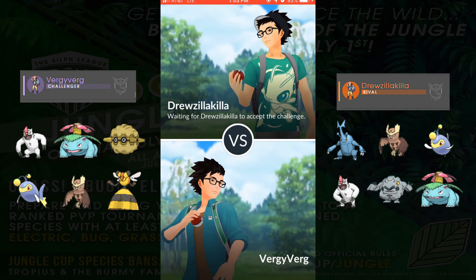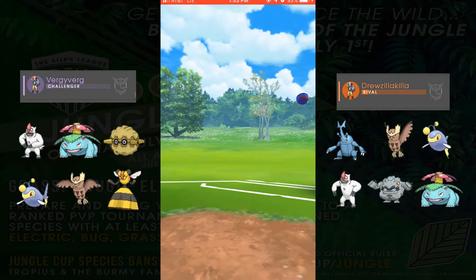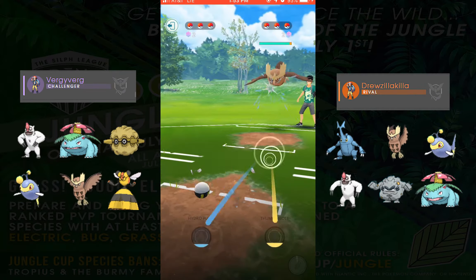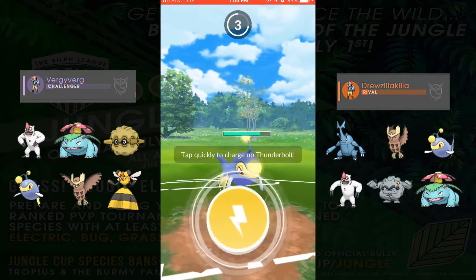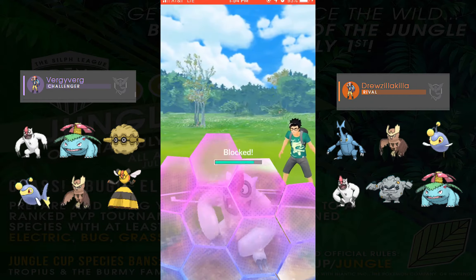Our third match is against Drew Zillakilla. He's got Heracross, Noctowl, Lantern, Vigoroth, Alolan Graveler, and Venusaur. We decide Venusaur has a lot of good matchups against his team so we start it, but unfortunately the one he has a really good matchup against is Noctowl, so he gets the switch advantage on us as we go into Lantern and he comes in with Vigoroth.